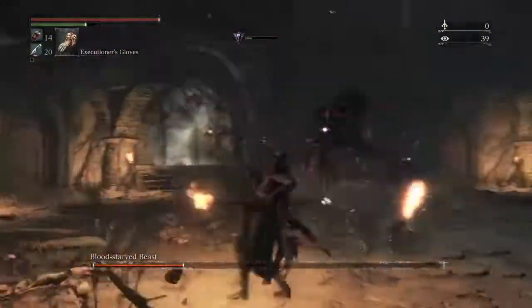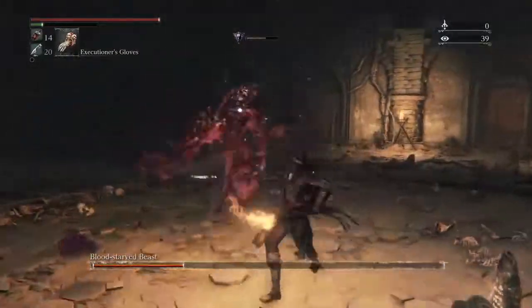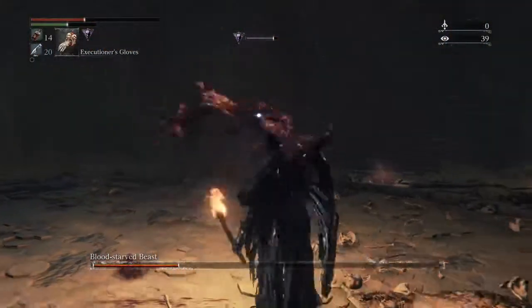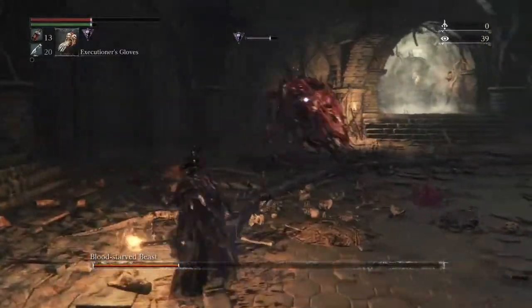He's in the more aggressive part now, so he is going to be a bit more relentless than he was at the start. Just keep focusing — getting around the side and the back. Standing in front of his nose just gets you hit. Move around the side, evade an attack, choose a moment and get in there. Spam R1 a couple of times.